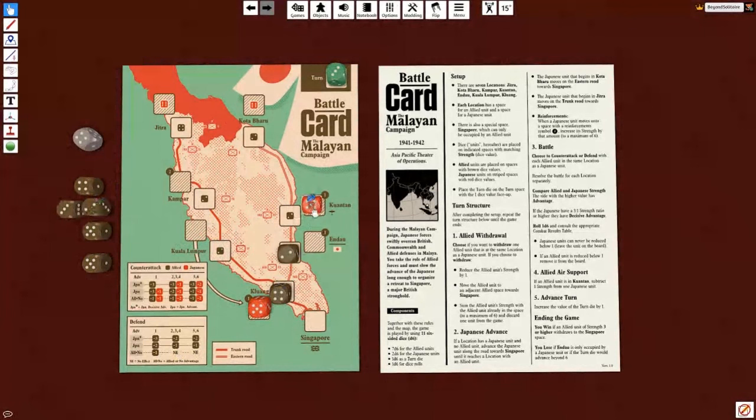The Japanese had decisive advantage - they were three to one. We get no allied air support anymore because the airfield is no longer occupied by allies. We advance the turn marker, but these boys are going to make it to Singapore - so we win the game. This poor die is still left out here and is just going to get crunched up by the Japanese because they just do not have it.